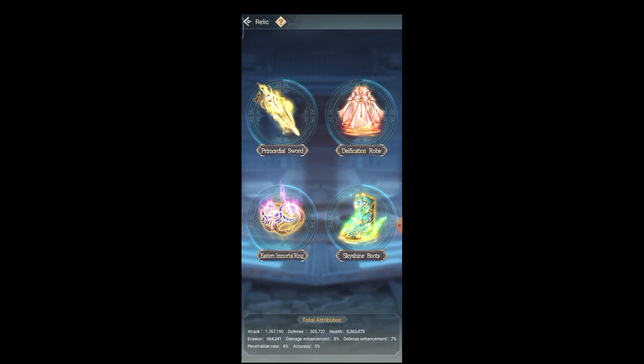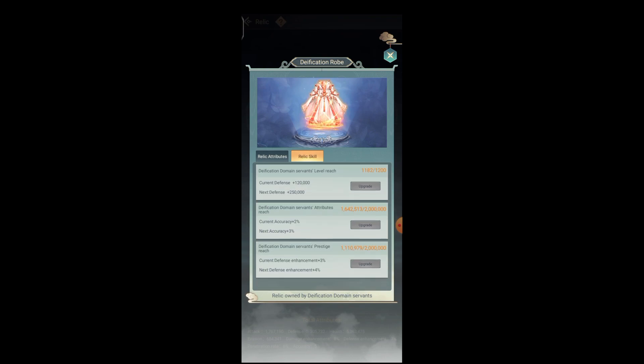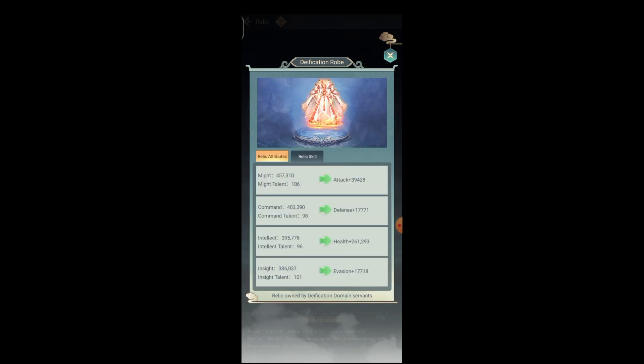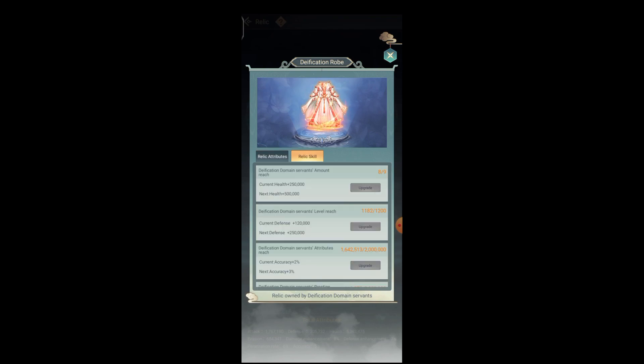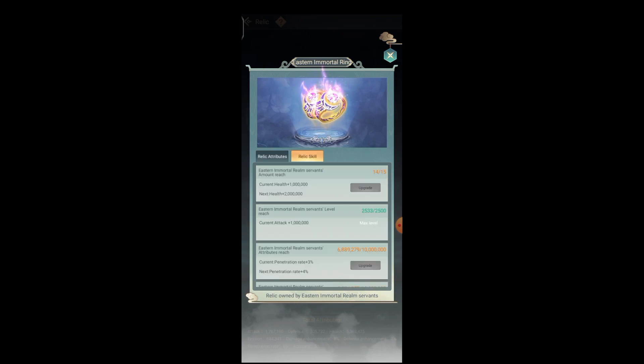Let's open the Defecation Rope. As you guys can see, my relic attribute is not enough so I can't upgrade the relic skill yet. But if we increase the relic power with attributes — mic, command, intellect, and insight — just like what I told you before, it will become much more powerful and you can upgrade it again and again. There are four relics in total: the Primordial Sword is for attack, Defecation Rope is for defense, and Immortal Ring is also for various things.